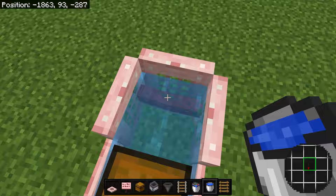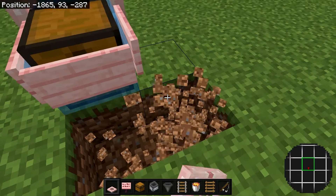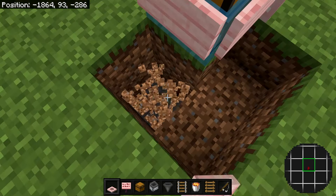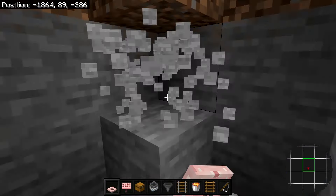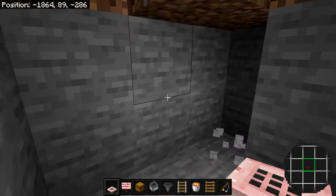For the next step, dig these three blocks in an L shape, four blocks down. Once done, make your way down and dig out two blocks, two blocks in, like that.